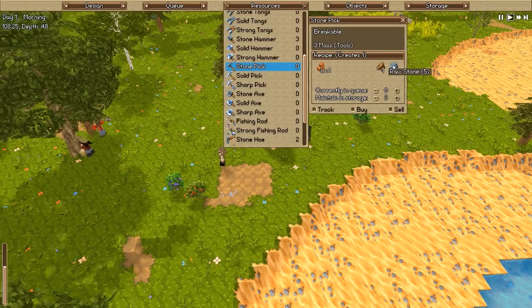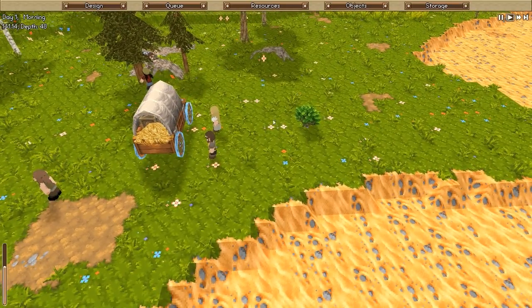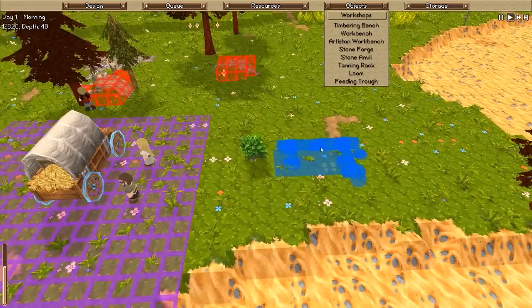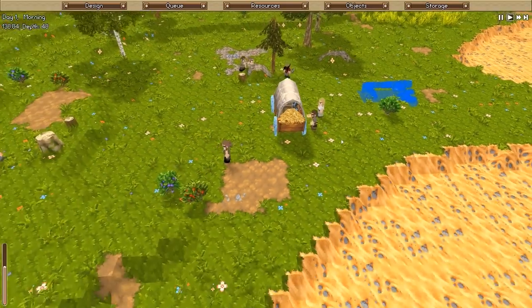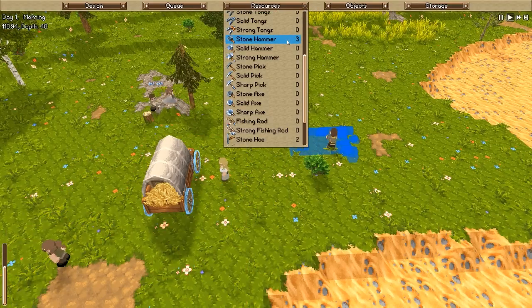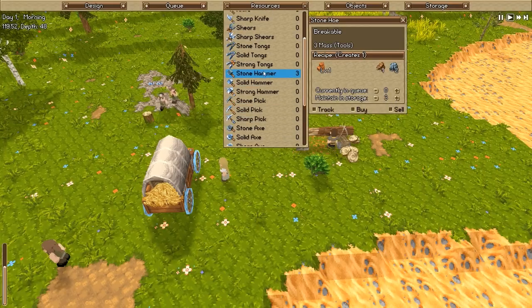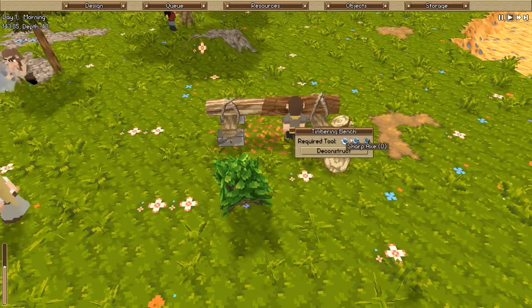Let's maintain three pickaxes in storage as well, needing wood and raw stone. We need a carpenter to make those — you're level two, that's fine. We're going to need a workbench; for the carpenter workshop we need a timbering bench. Let's place that here — solid location. Also cutting this bush down. You're still a miner and need a pickaxe, I know, it's going to get taken care of.